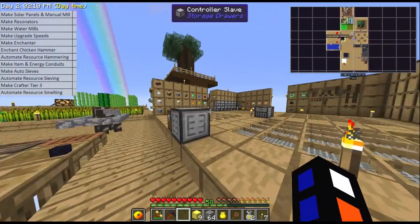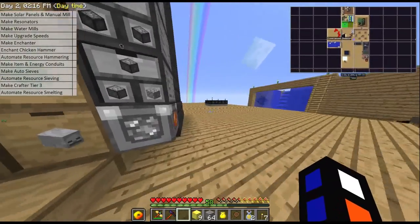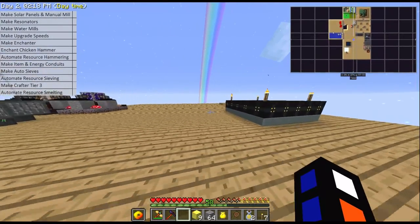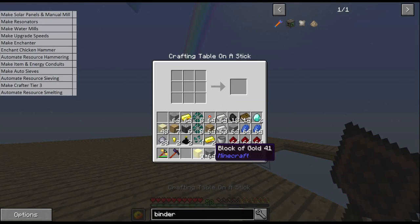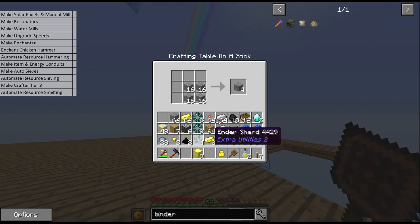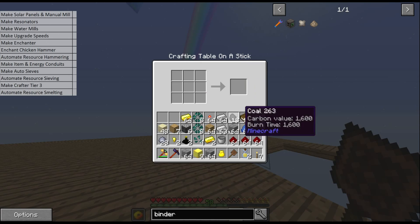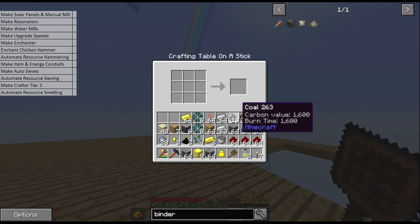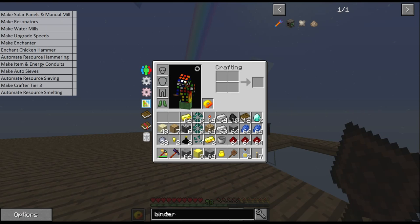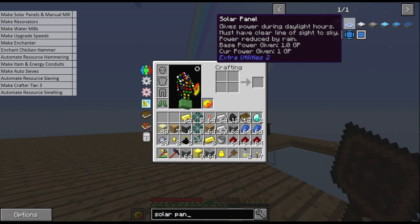I'll just use the engineer's workbench — we don't really need it to be quicker but we might as well take advantage of the extra slots. The solar panels need polished stone; polished stone needs stone bricks. You put four stone to make stone bricks, then four stone bricks to make polished stone, and then we can use that to make our solar panel. These will give us one grid power each.